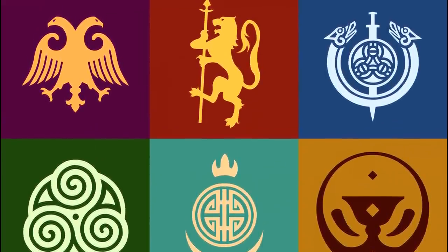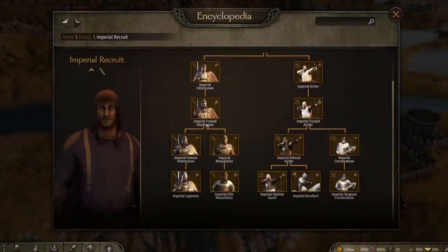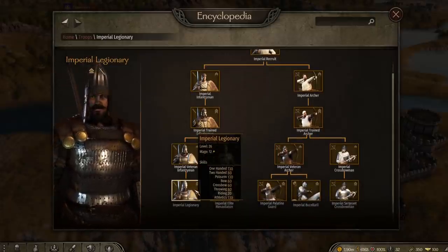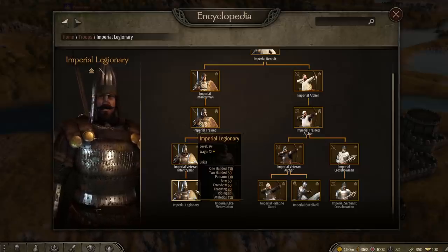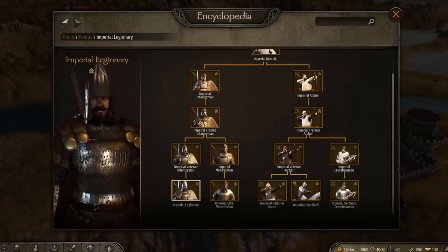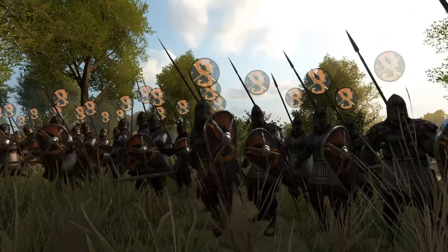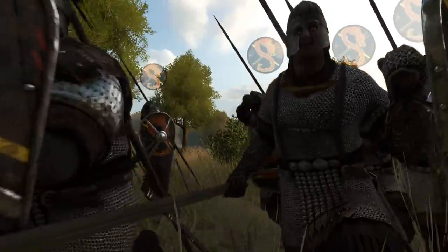Let's start with the best the empire faction has to offer: the Imperial Legionary, which can be upgraded from any imperial recruits following this path. Since the empire has access to the strongest armor in the game, the Imperial Legionary has an armor rating of 187 — the highest by far compared to any other shielded infantry. Their head, body, arms, and legs are completely covered, so these men can truly weather a storm in battle.